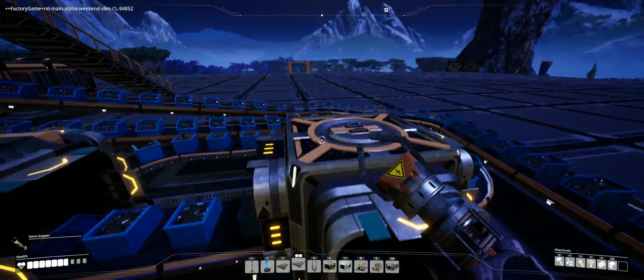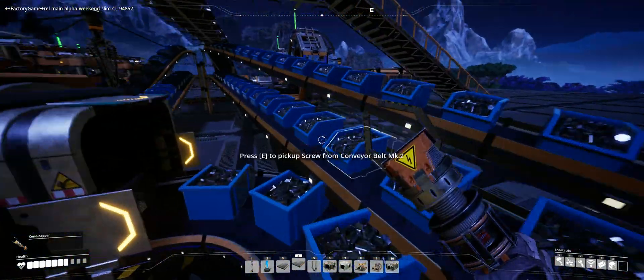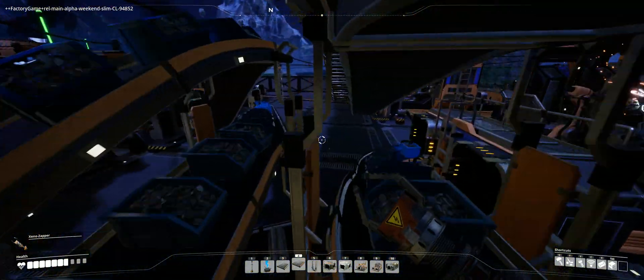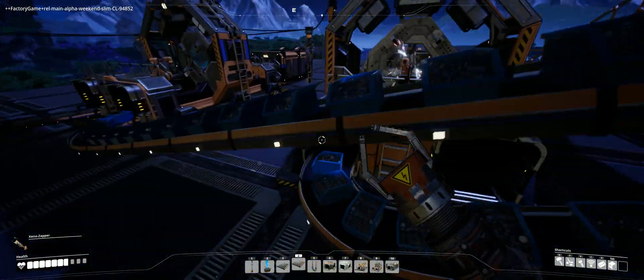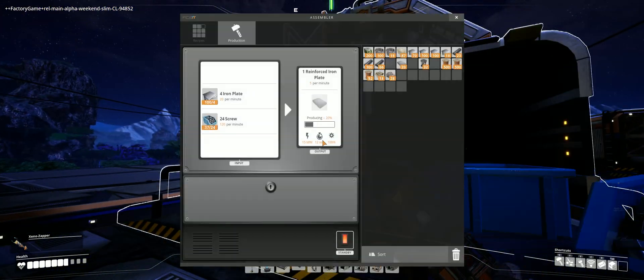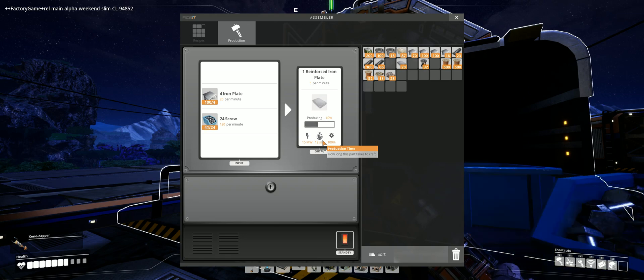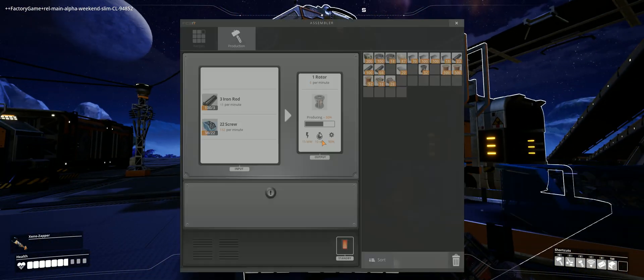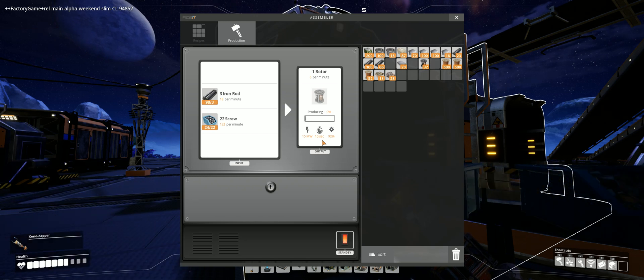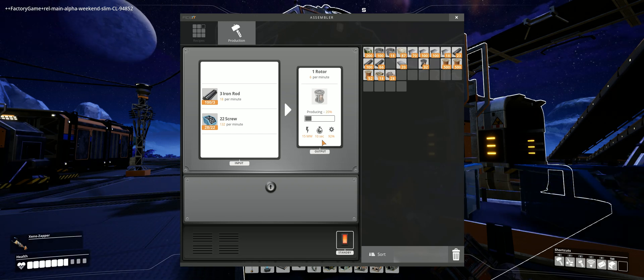Until we get higher tier belts, that's going to be the best that we can do. These two lines, each carrying 120, are going to be able to fully satisfy reinforced iron plates, and it's going to be just shy of being able to fully satisfy the rotors.